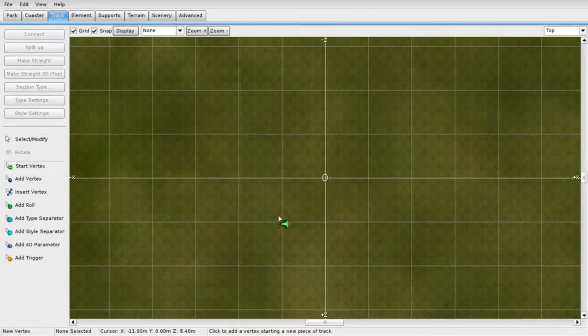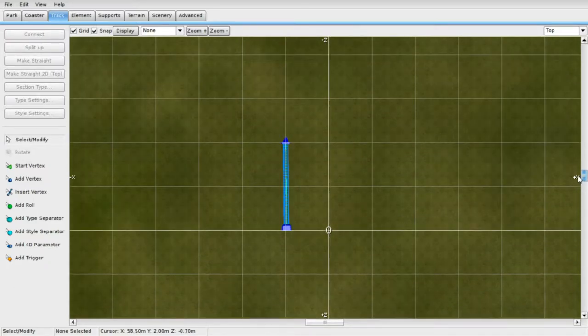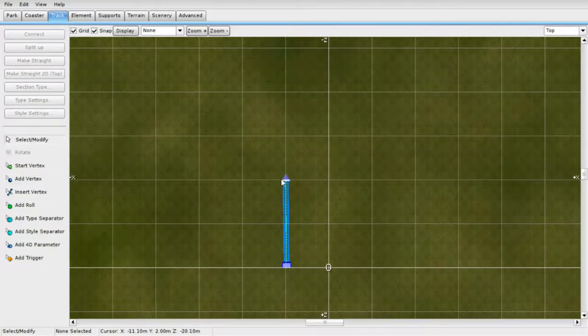I'm going to press Start Vortex and make a small station here. I'll try to make it straight. I have to make more vortexes in order to make it straight. Go ahead and select this, then make Straight 2D Top. When we go up into making the hill, making Straight 2D Top is going to be very important — but for just the station or any straight track, it's not going to be very important.